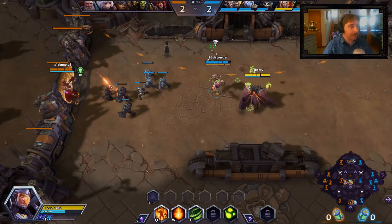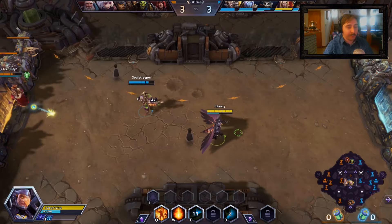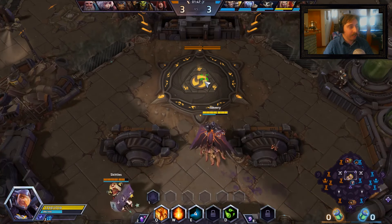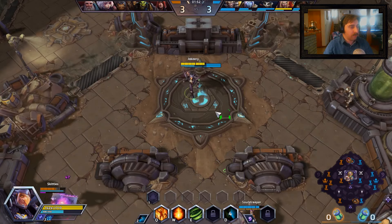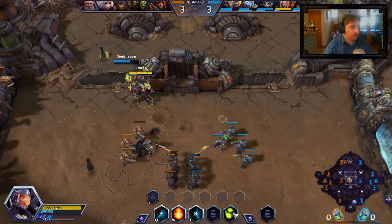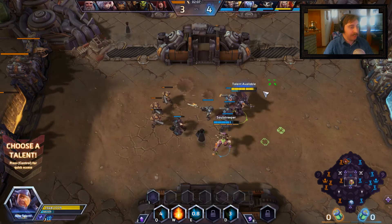The two abilities you want to use the most are Flamestrike to clear lanes and Living Bomb on enemies to make them back off. Junkrat and I in this lane should be able to push pretty hard. As long as we continue pushing this lane and getting those globes, we'll be alright.